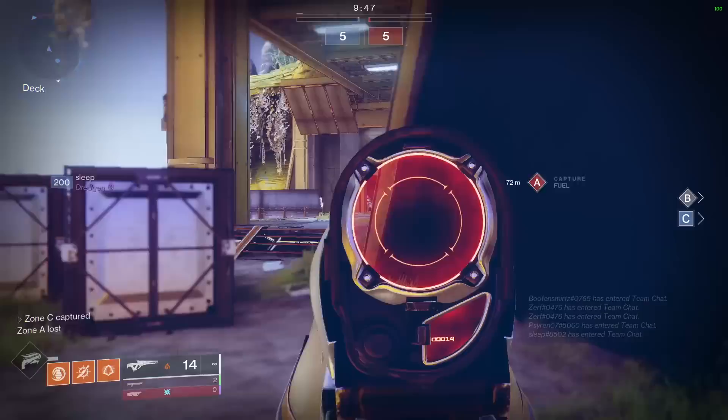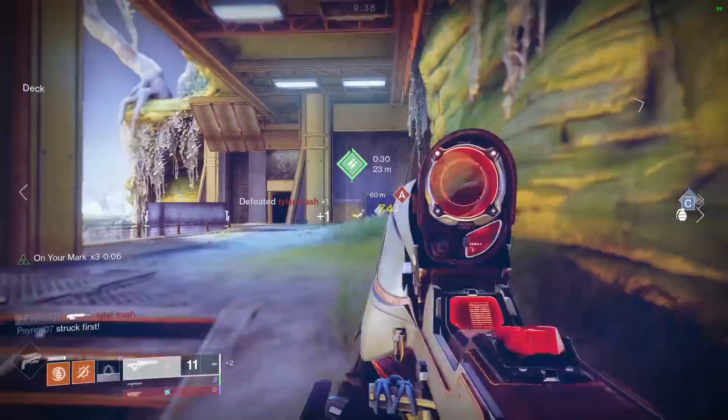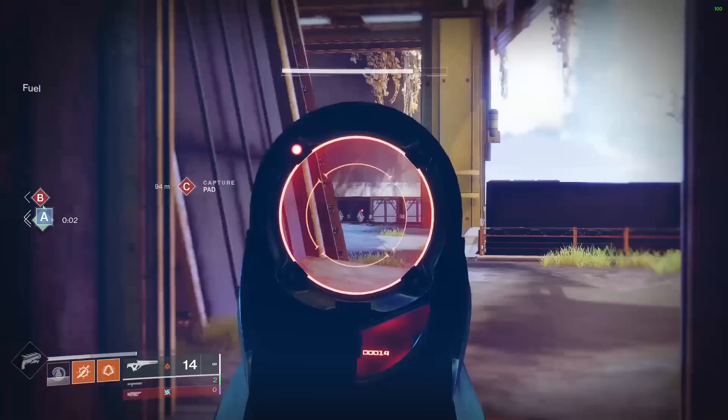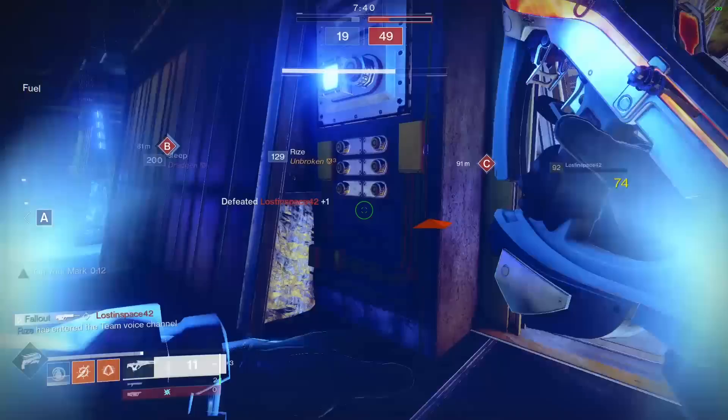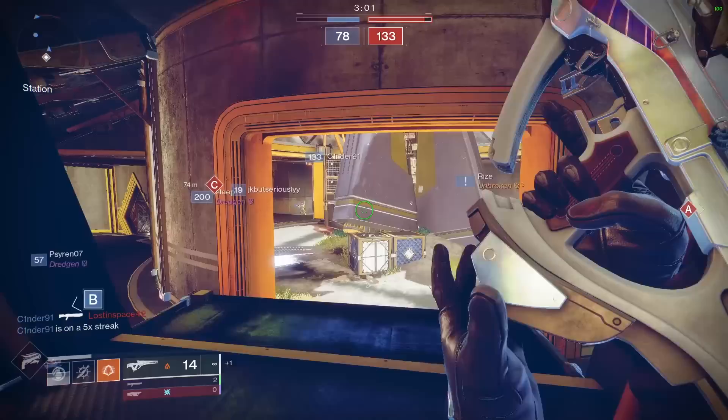I wanted to try out other 150 RPM Scout Rifles to see how they stacked up to Jade, and as an example I whipped out ye olde Polaris Lance. While a fun weapon overall with the ability to cause explosions and burn damage, Polaris felt just plain bad compared to how unreal sticky the Jade Rabbit is. Getting headshots with Jade Rabbit was just so forgiving, whereas with Polaris, if I was off by even a little bit, it would be a big whiff. I'd probably recommend Polaris over Jade if you have perfect, ungodly, ZK Mushroom-level aim — but for easy mode headshot getting, it's Jade all day.